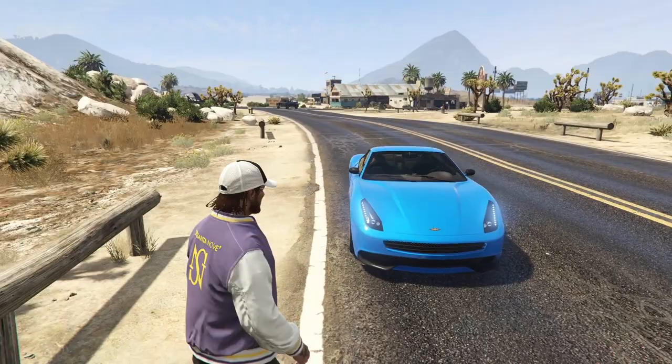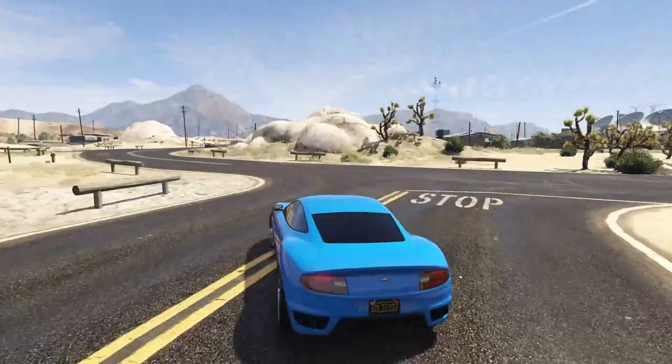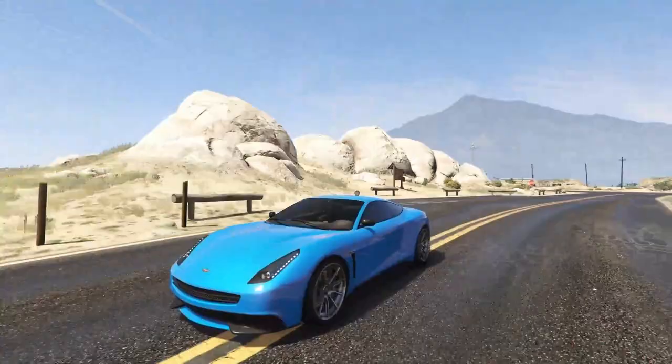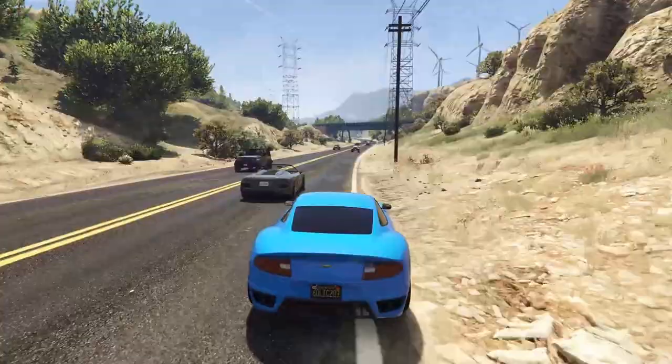Next up at number six we have the Dubachi Massacro. This is the cheapest car on this list by a long shot, coming in at 275,000 dollars. It's based very heavily off of an Aston Martin Vanquish — likely a 2013 or 2014 model. I think this is truly one of the best looking cars in all of Grand Theft Auto Online. The Dubachi Massacro drives absolutely amazingly for the cost — at 275,000 you literally cannot go wrong. The performance is pretty good for the money, with pretty good acceleration, handling, and a decent top speed.